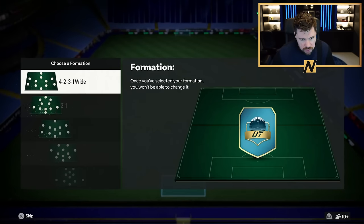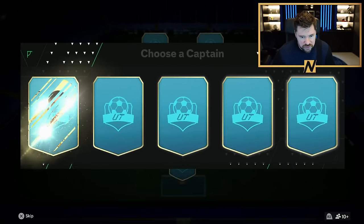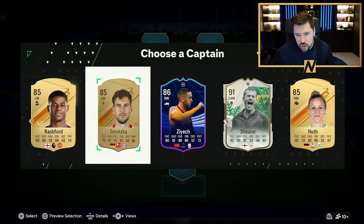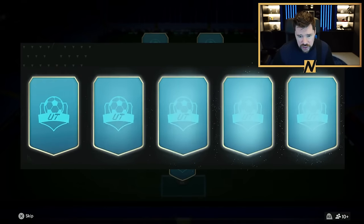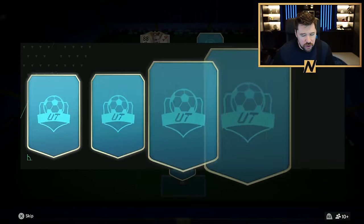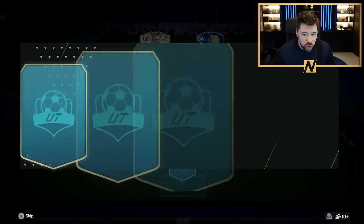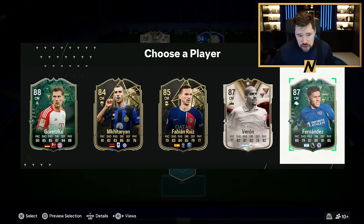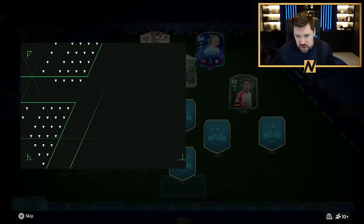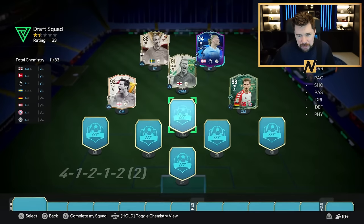The third attempt - go with a 4-1-2-1-2 narrow. I do like this formation, to be fair. Hook me up early doors with the Galasso new card. Take Henrik Larsson - always go for the icons if there's nothing else on. Go with Erling Haaland. Not a bad lineup so far. Actually going to go with Goretzka. These drafts have been bad, haven't they? There we go - at last, we have got Galasso Frank Lampard! Into that midfield he goes.